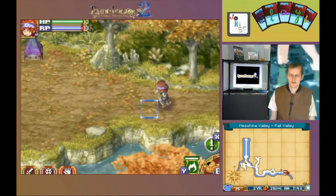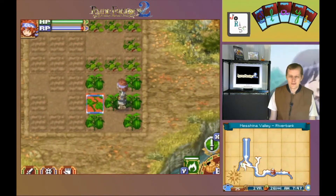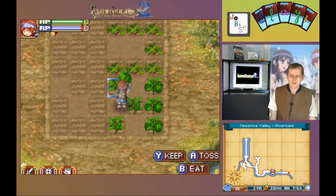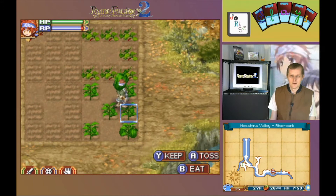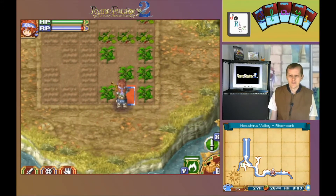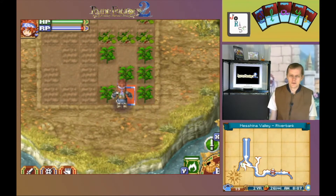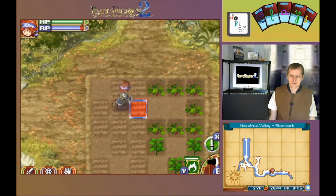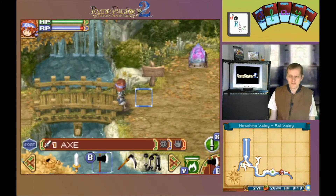Time to get moving on to Mashina Valley. Let's pick up this antidote herb, and then harvest the peppers. I see a branch. Let's get these peppers and yams watered. Now deal with that branch, and we're off once again.